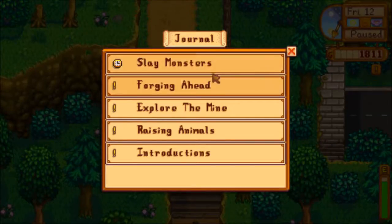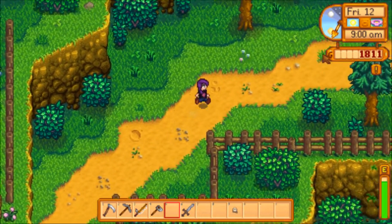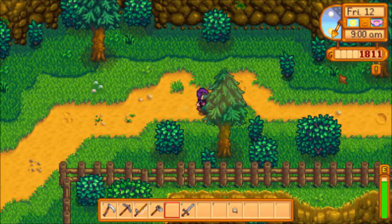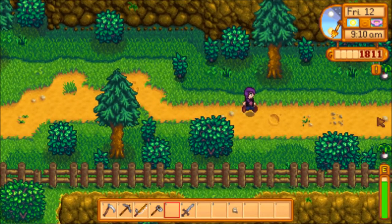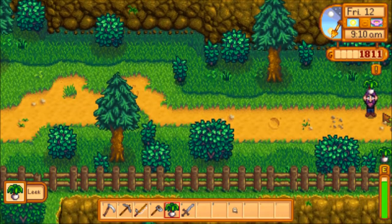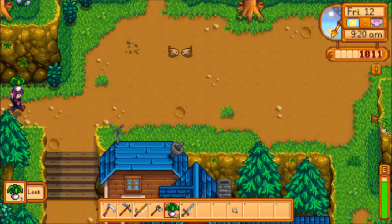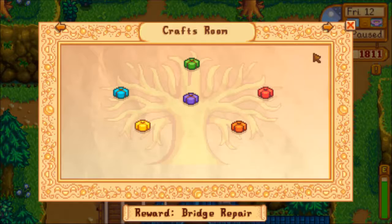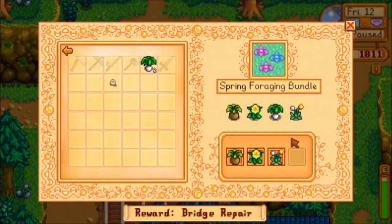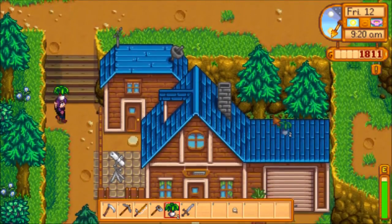Let's go off this way. So we have a couple things: slay monsters, forging ahead and exploring the mines. We need more copper. We need to get down to level five. And we also have a request to kill a whole bunch of slimes. I figured, why not go do it? Because the slime killing only has a one day time limit. There's another one. And if we look in here - we need a leek! Let's go do that. Let's stop by Robin's.